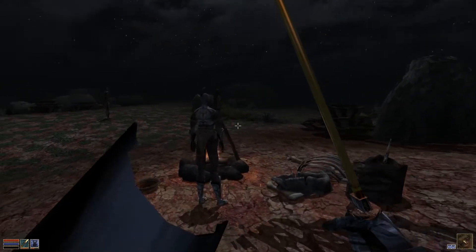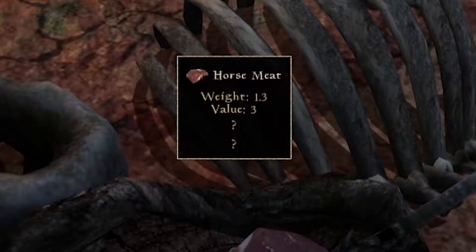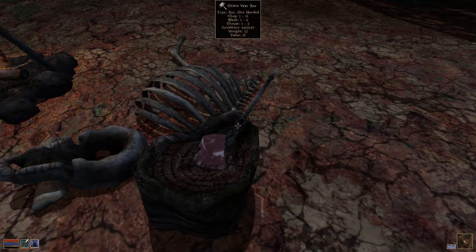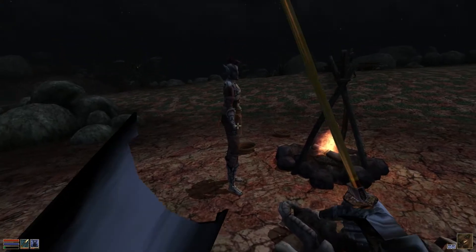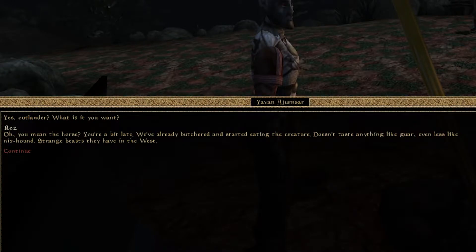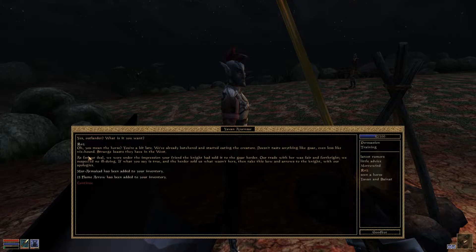Do a quick save and then let me confront them. I don't know how I'm gonna talk to the guy with their kite and war axe and the horse meat. Do you know who Roz is? 'Oh, you mean the horse? You're a bit late — we butchered her and started to eat the carcass. Didn't taste anything like guar, even less like a nyx hound — strange pieces.'